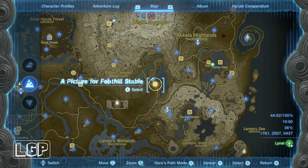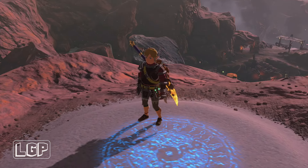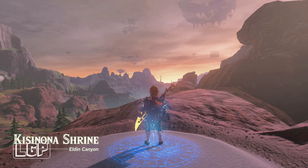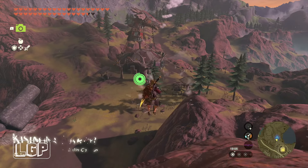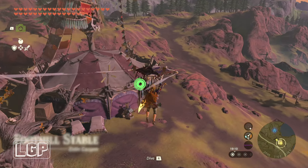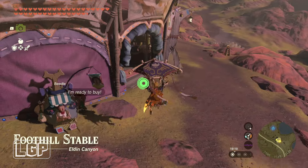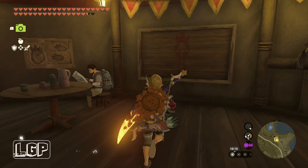We go back to the Foothills Stable and show it to the stable keeper, and he will reward us and put the picture on the wall. We go to the Kisinona Shrine in this location, and then speak to the stable keeper — or go to the wall and the empty frame, which takes you directly to where you need to go.